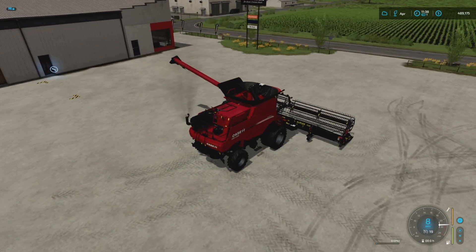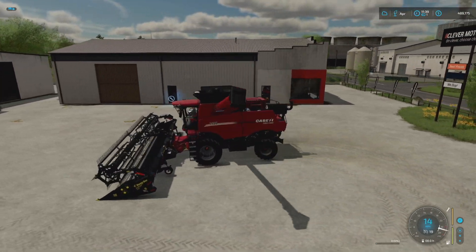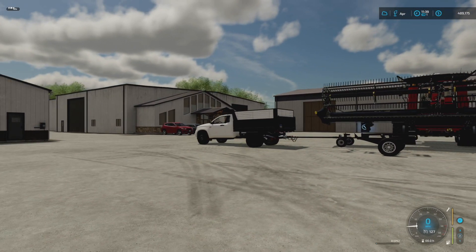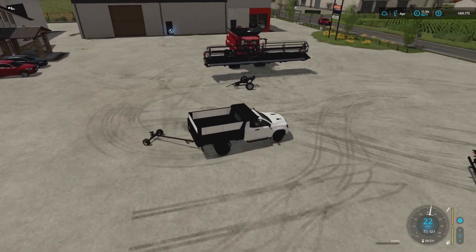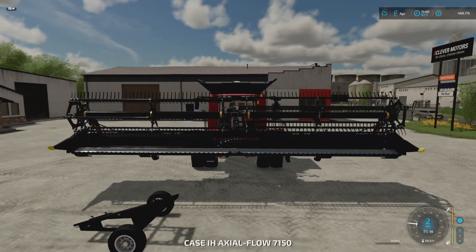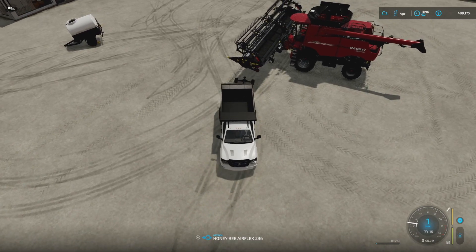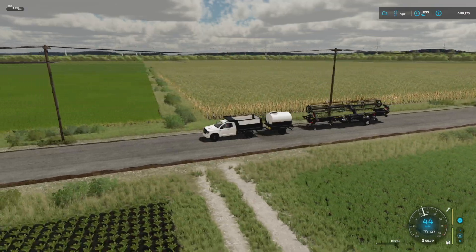We're hitting six miles an hour very easily and picking up different speeds just as easily, so we'll be able to move along quickly. Setting this thing up isn't always the easiest. If you haven't seen the Honeybee videos there are plenty out there. We pull up, I'm in the correct spot, back it up, and it just connects — how cool is that!